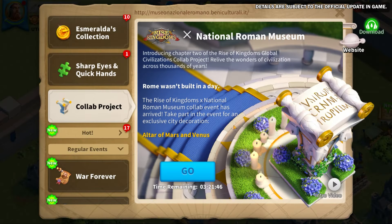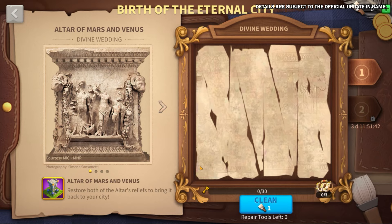Last year we collaborated with the Shaanxi History Museum, and now our second Global Civilization Collaboration Project is here. This time we are partnering with the National Roman Museum. Governors can participate in the event to earn an exclusive city decoration while experiencing the ancient legends of Rome. Along with Chapter 2 of the Global Civilization Collab Project, the Roman-themed Eternal City event series is about to begin.